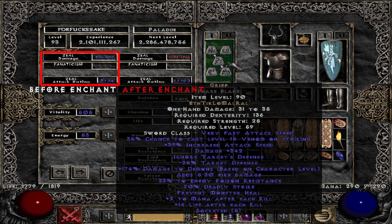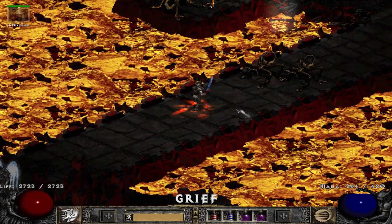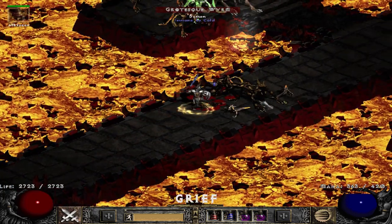Lastly, Grief. The roll on it was okay-ish — almost perfect attack speed but almost worst possible damage roll. Regardless, the clear speed was 3 minutes 20, so slower than both Oath and Breath of the Dying, though only by a few seconds. Since this was the last weapon tested, let's overview the results and make a few conclusions.